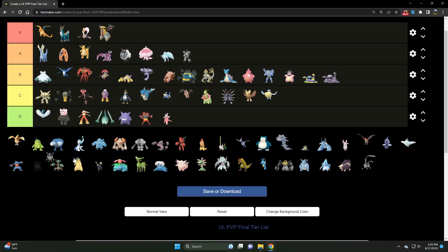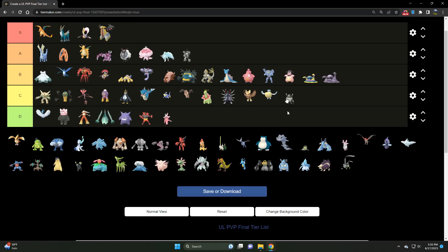Perserker is a C tier Steel type. As a Steel type I want to be able to dominate Fairies, and Perserker cannot do that with its ideal moveset. It has Shadow Claw, and it's on the squishier side. It has Close Combat as a nuke move for opposing Steel types and Foul Play to hit Ghosts and Psychics. Interesting Pokémon, but the stat product is holding it back, and knowing when to throw Close Combat requires skill.